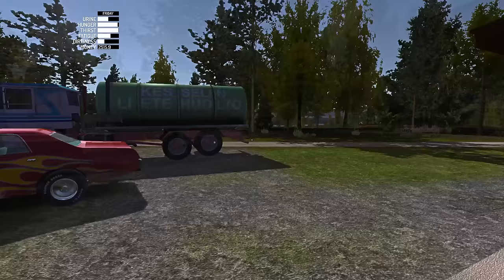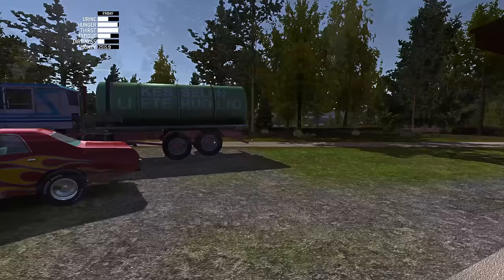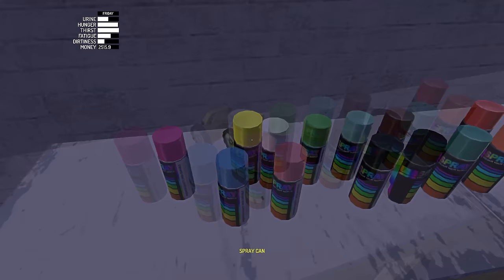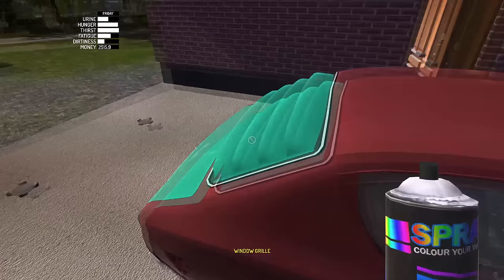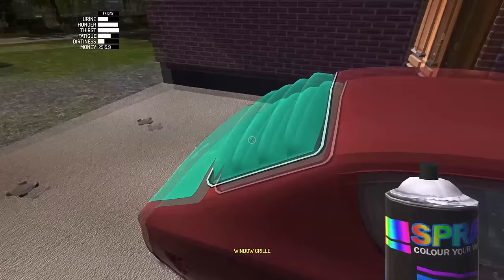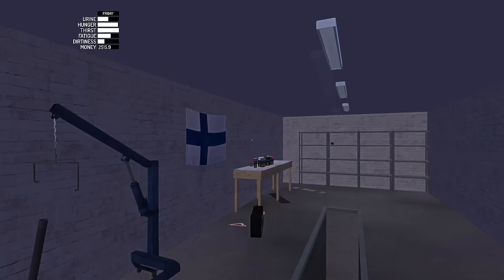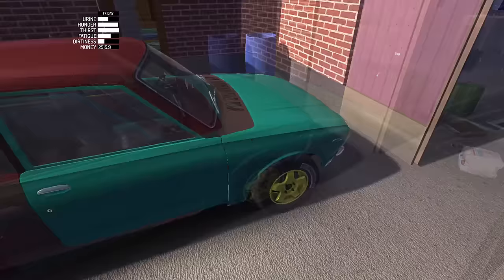We are going to be looking for finding and delivering junk cars today. I want to make a bunch of money doing that. Also, we're going to be doing that with the tanker over there, because it is the best tour we have. Someone mentioned that the back shades on our window over here need to be the same color as the wheels. So let's go ahead and make this yellow and see how it looks. Our car is fixed — not because of anything that I did, but when I reloaded the game, the car got fixed. So we have a piston back.